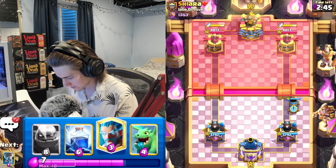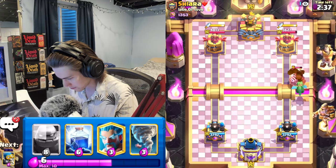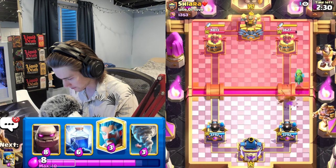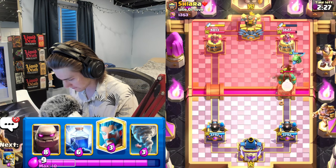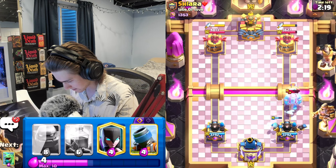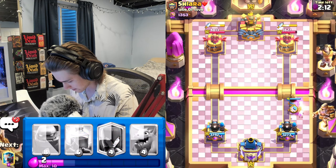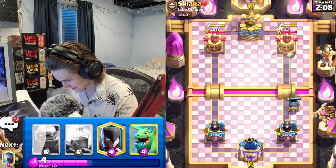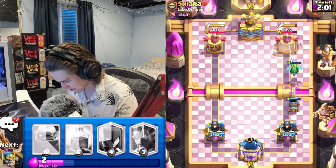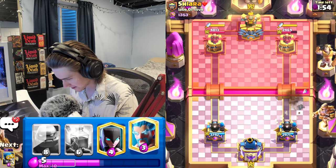I'm just gonna go mortar first play - see what happens - and he lets us connect. We get another shot. We do have baby dragon down - will this be enough to counter the sparky? Yeah, just barely enough. Let's get the ice wizard down. He goes with the mini pekka - let's just nato this back. He thinks he can just spam us - no you can't sir, deal with my mortar. Baby dragon - that's what I'm talking about!